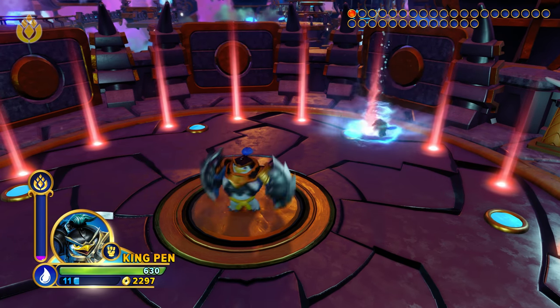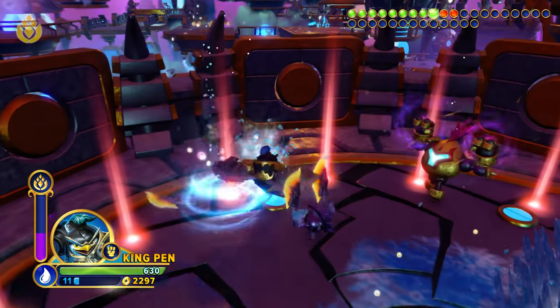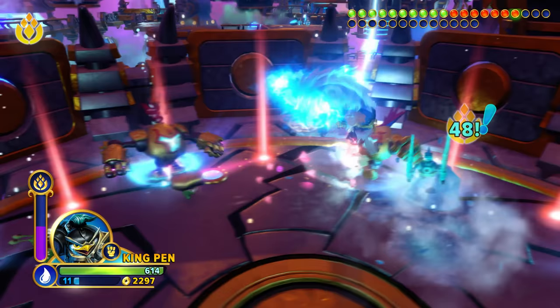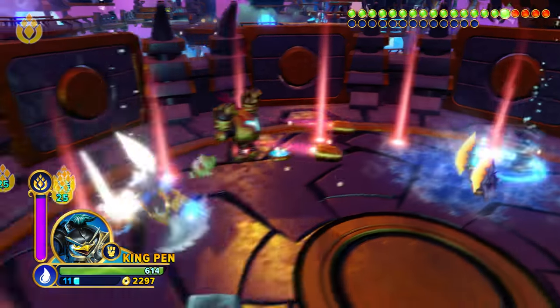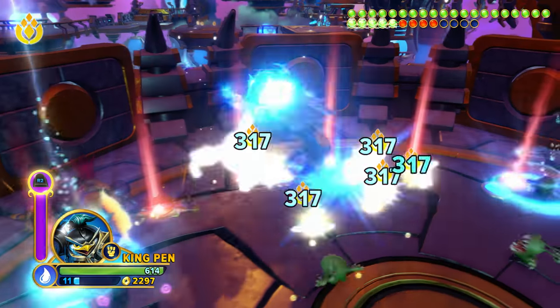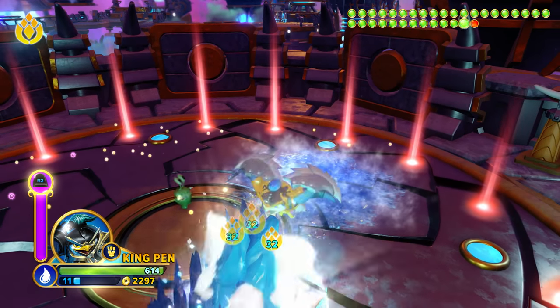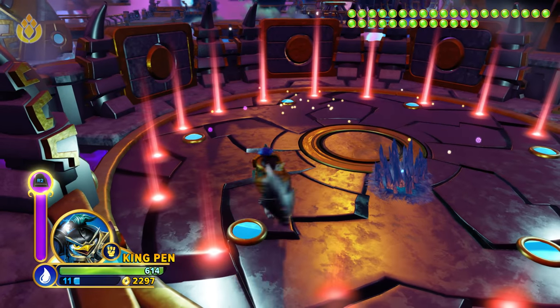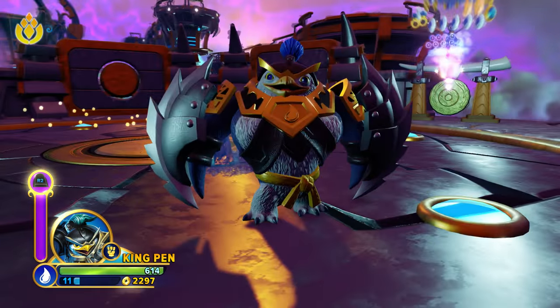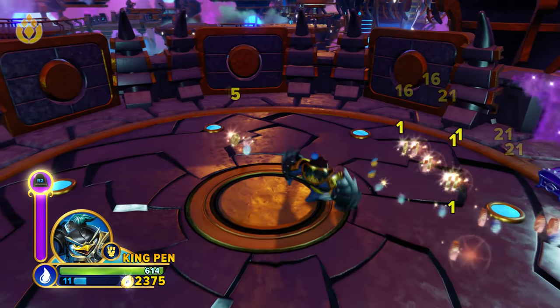We're getting attacked by a lot of enemies all at once. There's a meter in the upper right to show you how many enemies you need to take out. Red means they're still there fighting you; green means you've taken them out. Once it's all green, you've won the battle gong encounter — you get a lot of experience, a lot of gold to level up and upgrade your Sensei, and then you also get an Imaginite chest.